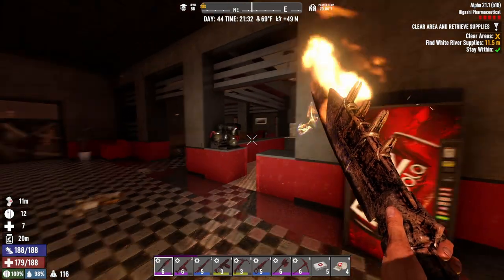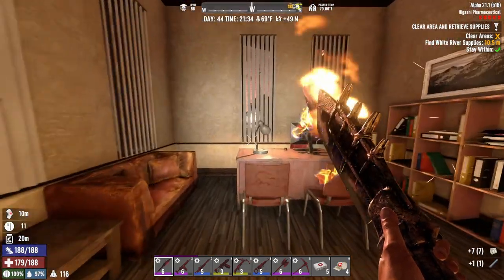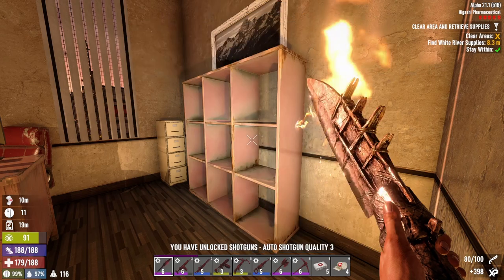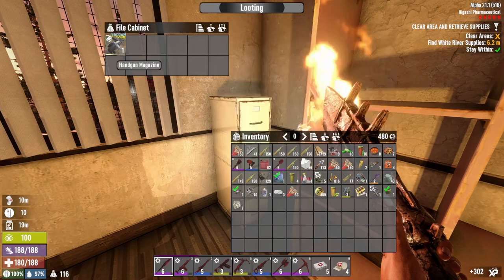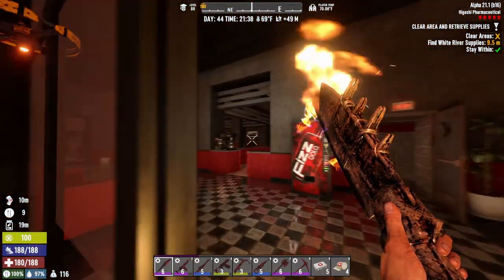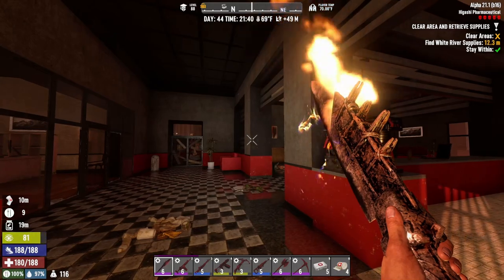Let's check this trash bin - nice! I need to go ahead and scrap that stuff. Shotgun Weekly - Auto Shotgun quality three! We're getting there. Handgun - nice. Nothing here. I was hoping for the red dots to show but they're not showing quite well.